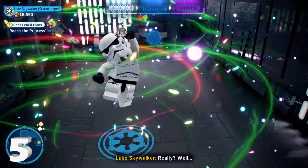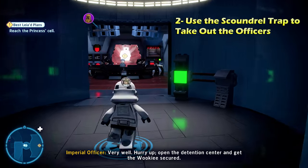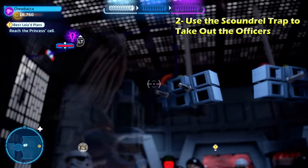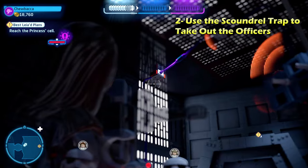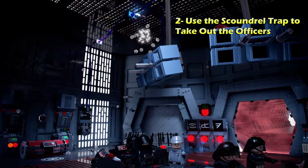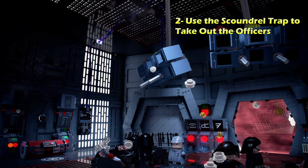Out in the open there is minikit number five — and you totally could have got this in story mode as well. The last two challenges are pretty easy. In this same room, switch to a scoundrel character. There's going to be a scoundrel trap on the ceiling — activate it by looking up there, and it's basically going to cause all the stuff on the ceiling to fall onto the officers. For doing that, you get challenge number two for using the scoundrel trap to take out the officers.